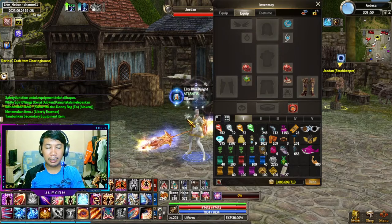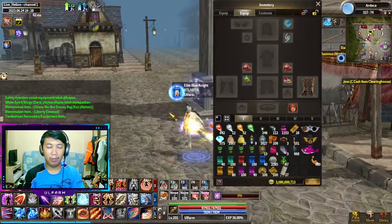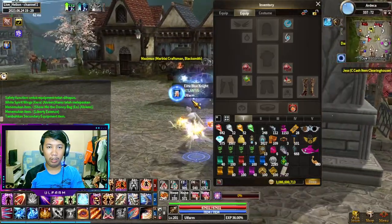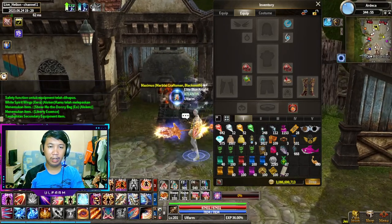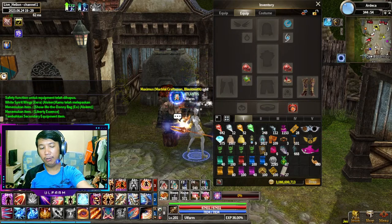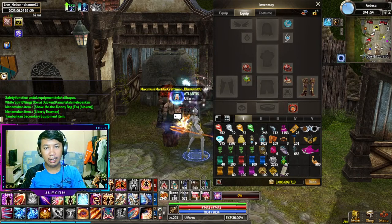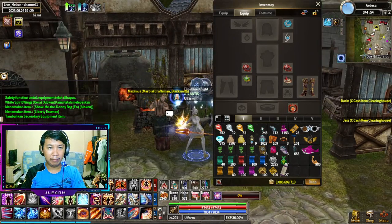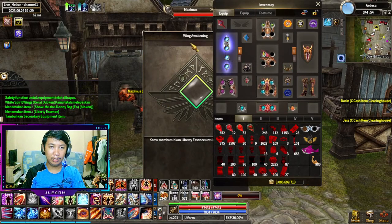Gimana cara naikin ya bang? Kalian pertama ke blacksmith dulu, bebas, mau blacksmith manapun, di map manapun. Kecuali di draft piece ya, karena blacksmith di draft piece itu gak bisa nge-reinforce, cuman buat quest doang, sama exchange. Jadi untuk di map blacksmith: RDK, Loa Kastil, atau Braiken Kastil, itu bisa kalian. Gue mau coba sekarang di si Maximus, di RDK. Nah ini dia, Wing Awakening.